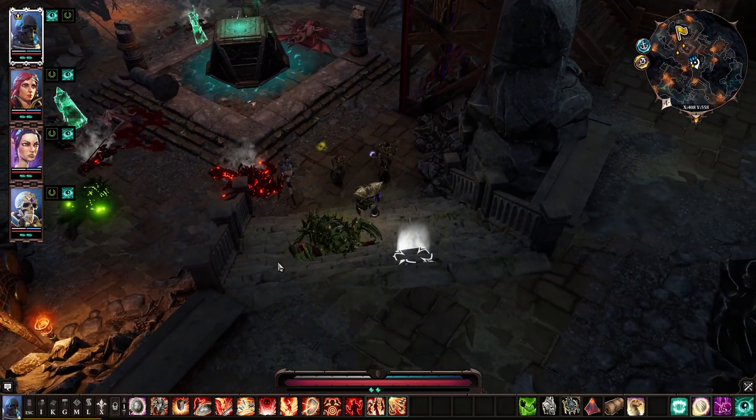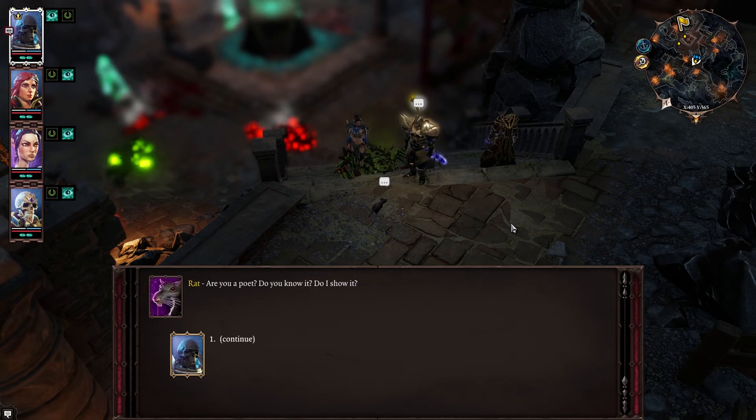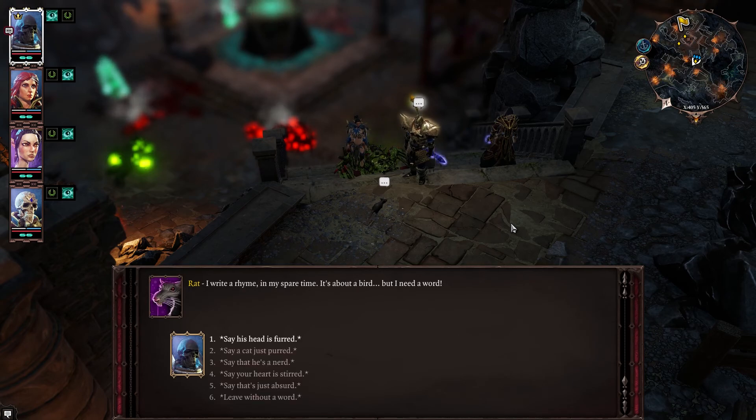Hey, there's a rat! A little rat squeaks up at you inquisitively, beady little eyes full of something approximating intelligence. "Are you a poet? Do you know it? Do you show it?" Definitely not. "I write a rhyme in my spare time. It's about a bird, but I need a word." Say his head is furred. Say a cat has purred. Say that he's a nerd. Say your heart is stirred. Say that's just absurd. Leave without a word. Even this is a rhyme! I guess the closest relation would be a cat — a cat sees a bird and purrs because he wants to eat the bird.